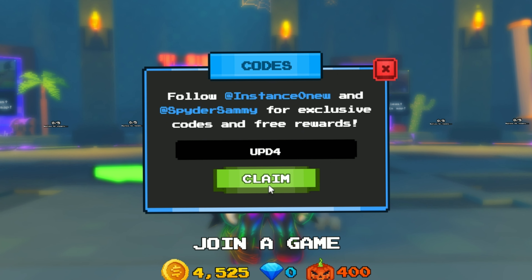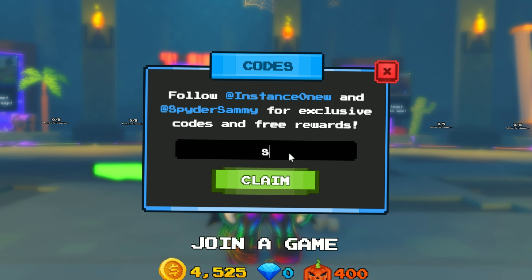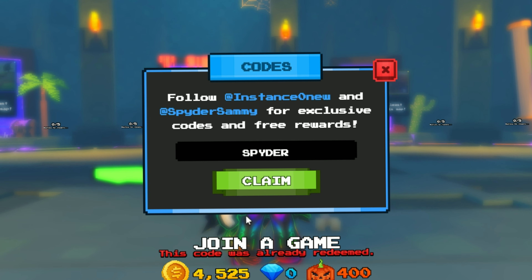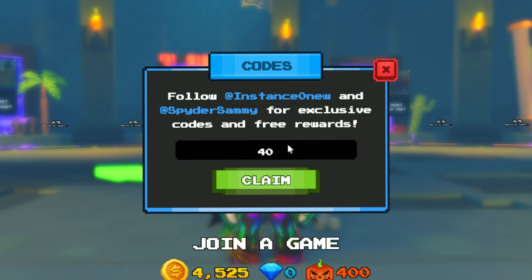The fifth code is 'upd4te' — that's the short spelling of update — and this gives you 500 coins and a 2x luck boost. The sixth code is 'spider' and this gives you 250 coins.